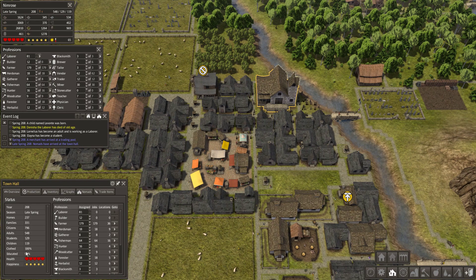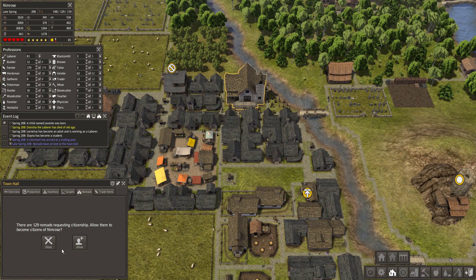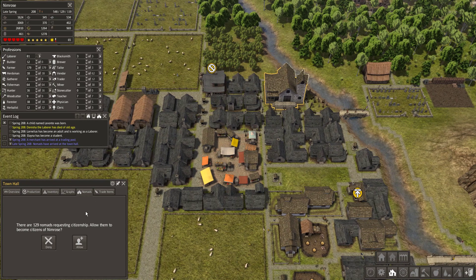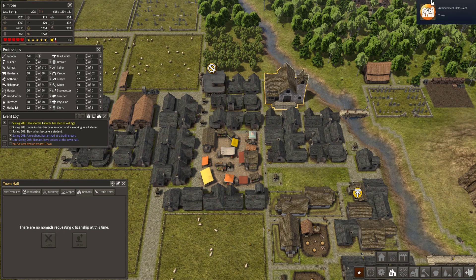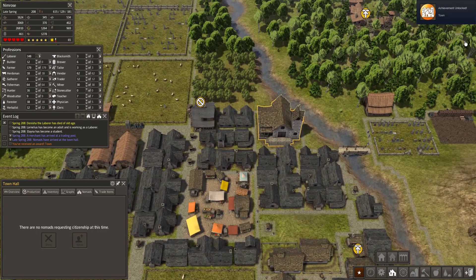Nomads are uneducated, so they aren't optimal citizens, and accepting too many will definitely ruin your empire. But I only need this last achievement, so let's accept them — and I earned the last achievement! My city has turned into a town.